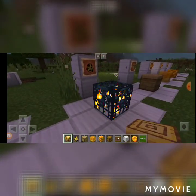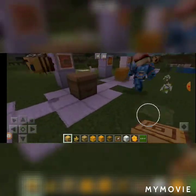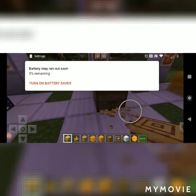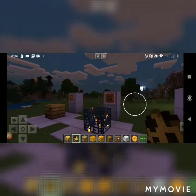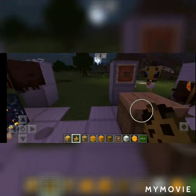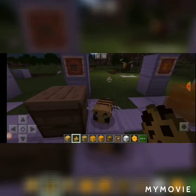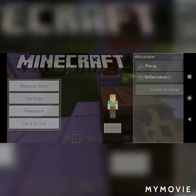All right, so this right here is the spawn bee. We have an item spawner that's spawning way too many bees, dude. This is the bee nest — I think I already did the bee nest. This is the beehive, so the beehive is something you can use to capture bees, I think.